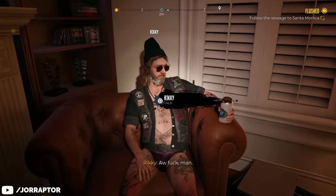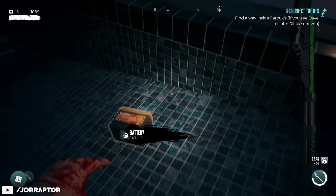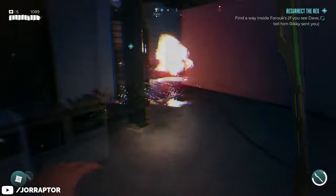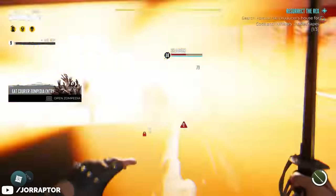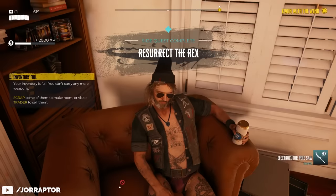The quest is called Resurrect the Rex and unlocks after rescuing Michael from Monarch Studios. It's pretty simple: go to the house marked on the map, enter it by placing a battery in the generator, and go in to collect three recordings. There's one big final fight on the roof, but by now you should already have plenty of powerful weapons to deal with that. Return to Ricky with the recordings and he'll hand you the electric pole saw.